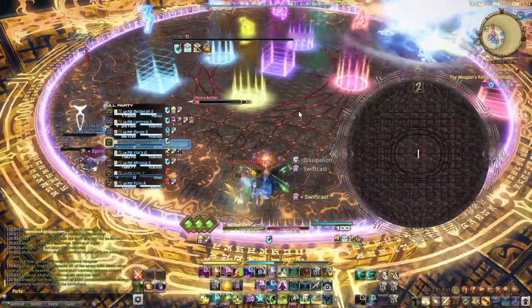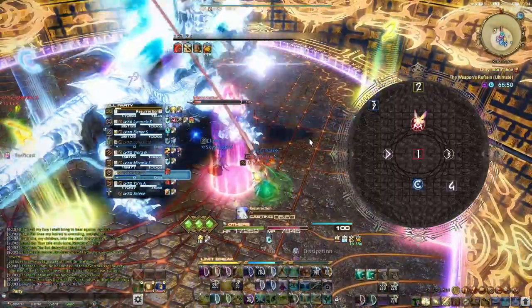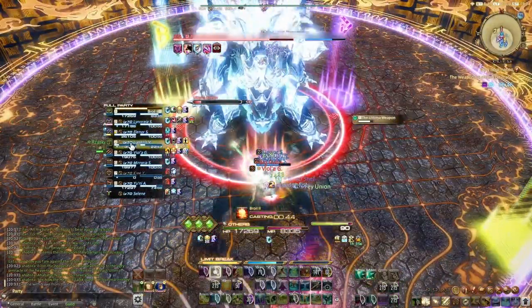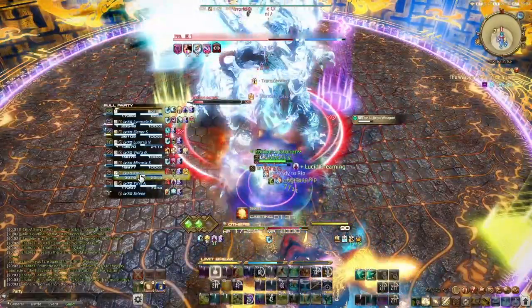Once Predation is done, you want to place your Fairy on the northern center marker A, and give the main tank Excogitation and an Aetherpact. This should be sufficient to keep them up for the next section. Stop Aetherpact once you start moving for the landslides.